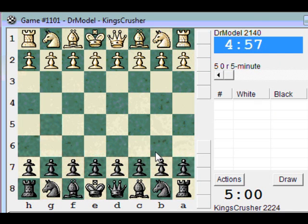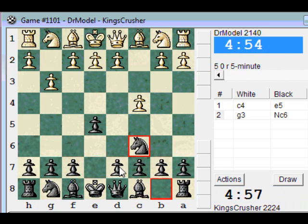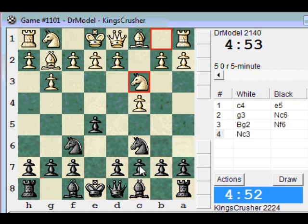Okay, Dr. Model 2140. Once I play Nc6 — I didn't want to play Nc6 — I played Nc6, blocking in the C pawn.